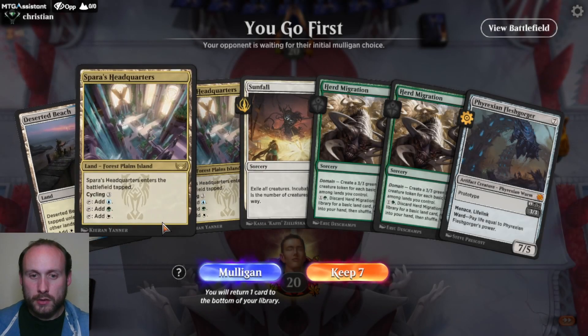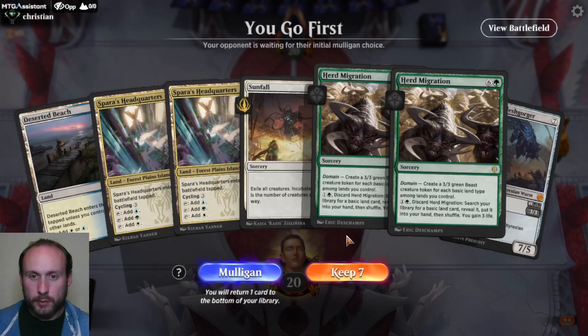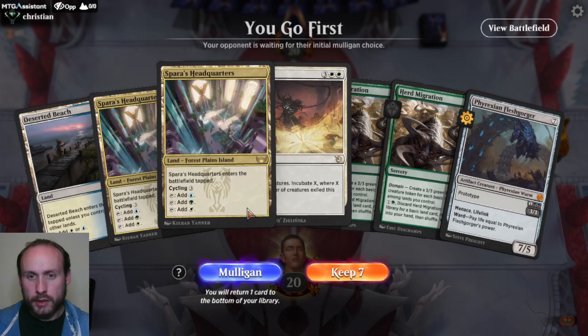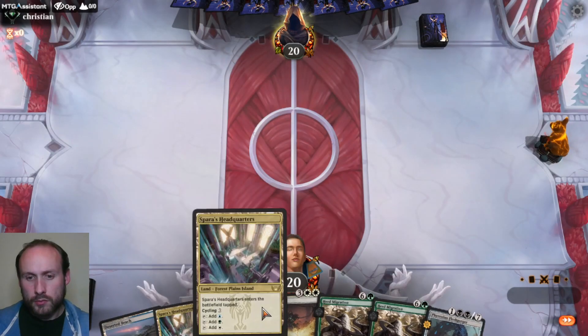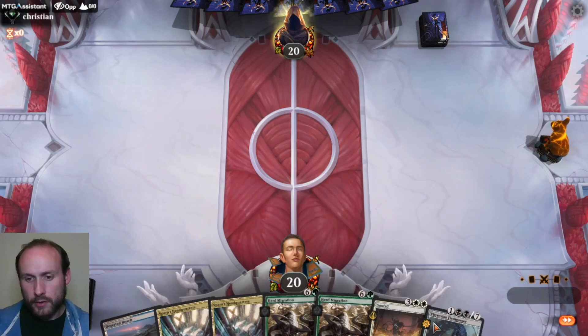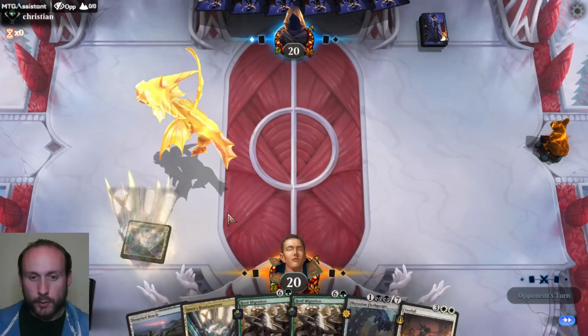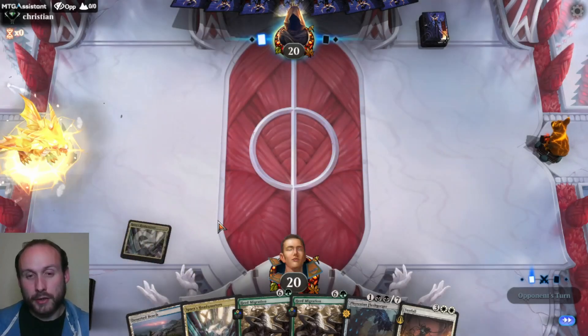Going first. Good mana — we've got the green we need for Herd Migration, don't have the black for Fleshgorger, but we could find it, and we have more than two white for Sunfall, so we have options. The secret to this Alara deck actually working is having as much as you can possibly do before you get to Alara, because otherwise you just won't survive to get to turn 5 or 6 to cast the things you want to cast.